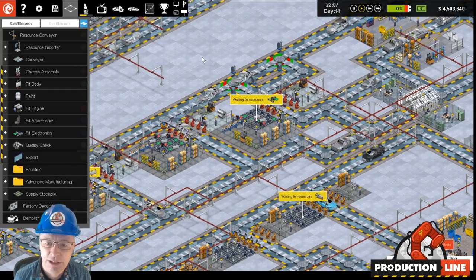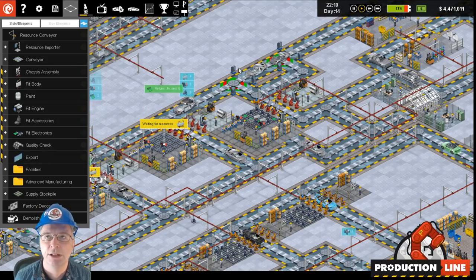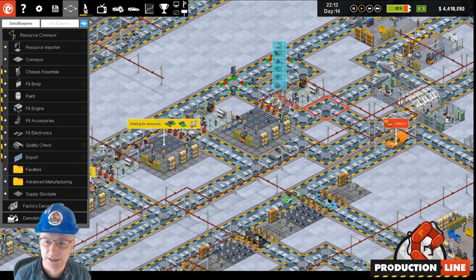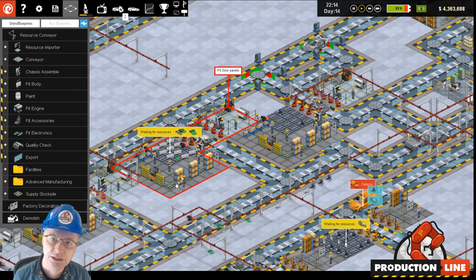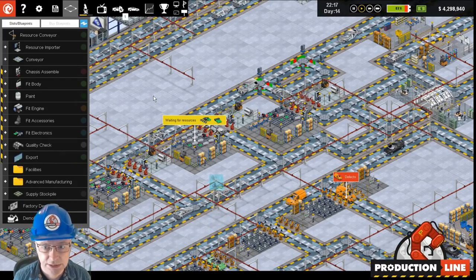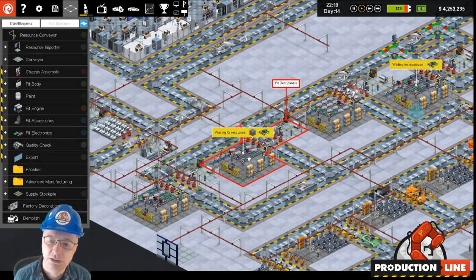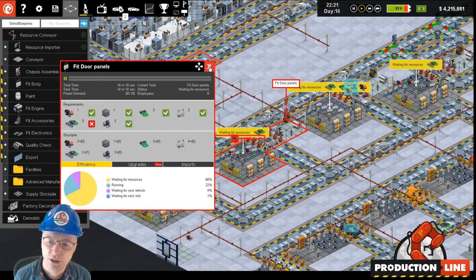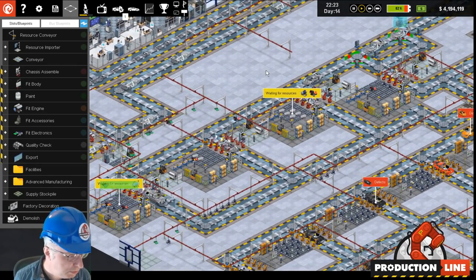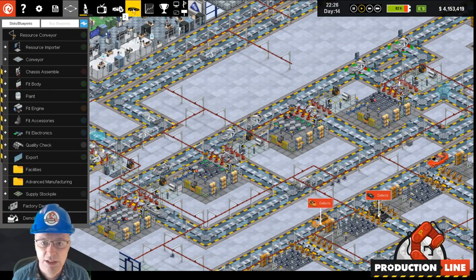We also did some renaming of things, which is more involved than you'd think because you have to rename it in English, French, German, Italian, Spanish, Portuguese, Polish, Czech, Slovenian, and Swedish. For example, we used to say 'Insufficient Resources' and we now say 'Waiting for Resources,' which makes more sense — it's not really an error or a bug, it's just that we know what resources we want and they are on the way, rather than implying we're not connected to resources.